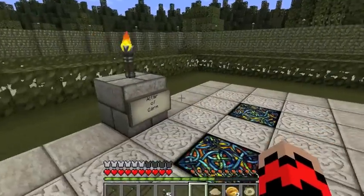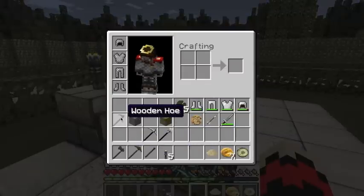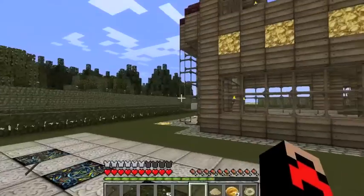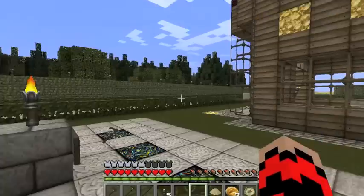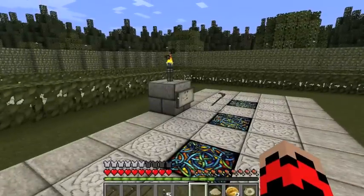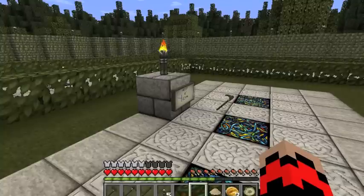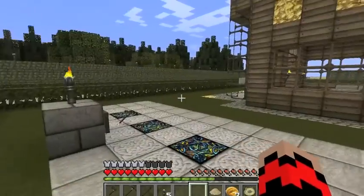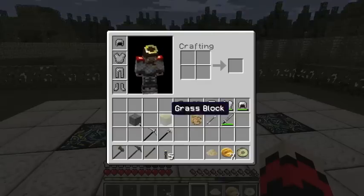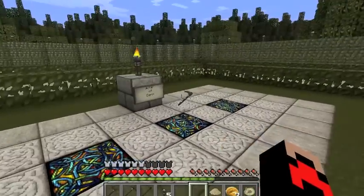One of the neat things about this plugin is — let me try to demonstrate. I've got a wooden hoe here, I'm going to drop it. Your god will watch out for you. If you are missing stuff, your god will actually give it to you. When you right-click on your altar, it will also give you stuff. The god will give you a cookie if it's a low level, and when you get higher level I think you get higher level stuff. I haven't gotten a gift yet, but I should be getting one at some point. And I'll get another hoe because your god wants to make sure you have all of your stuff.